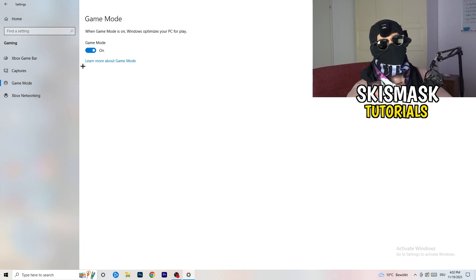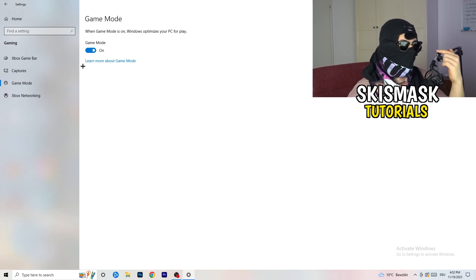Next, go to Game Mode on the left-hand side. This one you need to check for yourself — on my PC it works better with Game Mode on, but on some PCs it won't. Turn it on, check it, turn it off, check it, and stick with whichever option performs better for you.